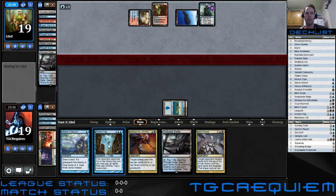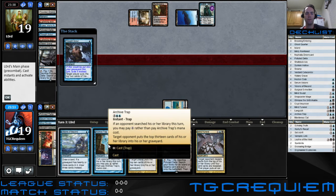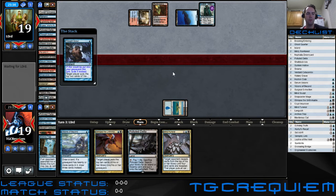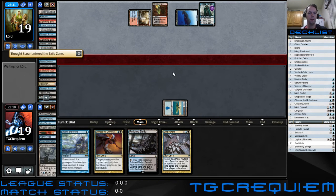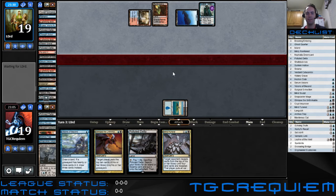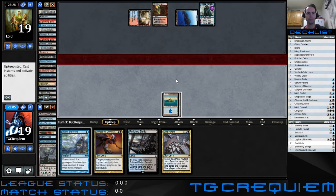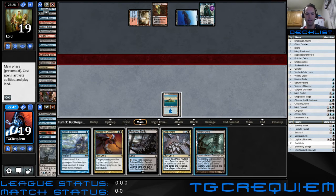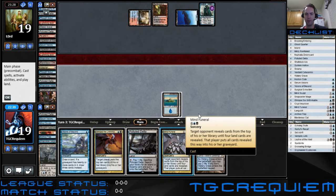It's good to hit our Archive Trap. The Thought Scour here helps us a bit. So, Mine Funeral — two, three, four, five, six, seven, eight, nine. He's got nine, so we're not even close on lands. Mine Funeral is just better when you know there are fewer lands out there. We're going with Mind Sculpt first because we can Polluted Delta into our black source right now without giving ourselves any pain to hit Glimpse the Unthinkable.